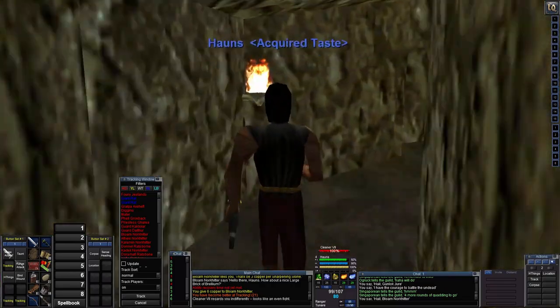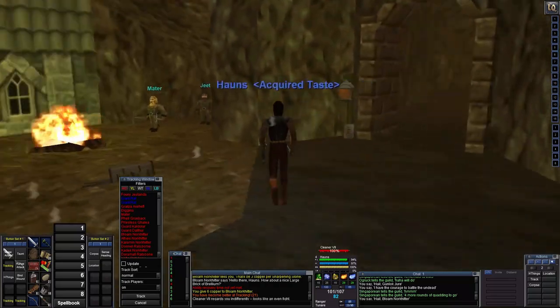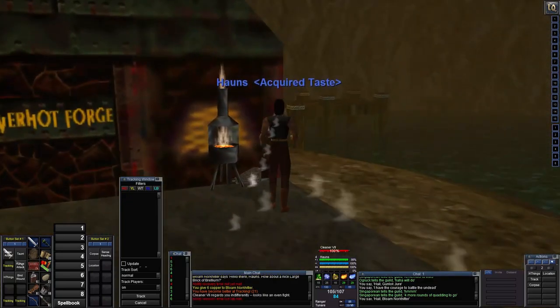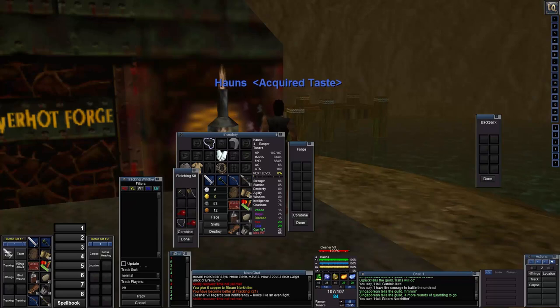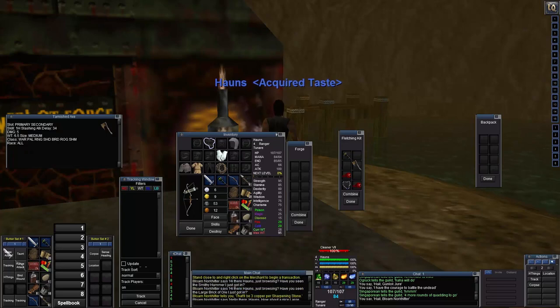We head to the forge. We put the rusty axe into the forge along with a sharpening stone, and it says 'you have fashioned items better together to create something new.' The weapon is now 5 damage, 34 delay — and it is better than before. We will use this weapon going forward.